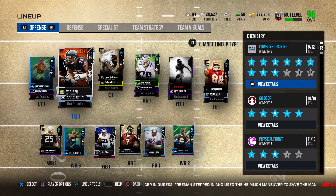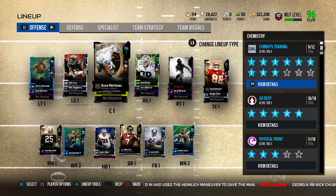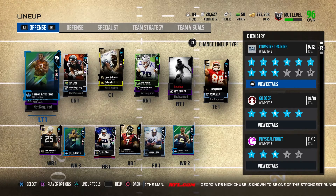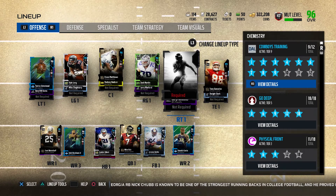Once I finally centered my offense around Go Deep — I had a lot of Ground and Pound before — they're pretty much all Go Deep now. Kyle Long's a 98, Bruce Matthews is a 96, Zach Martin's going to go back up to a 97. Pretty much all these guys on my offensive line have 99 pass block, which is absolutely ridiculous. Zach Martin has 92 pass block but 99 run block.